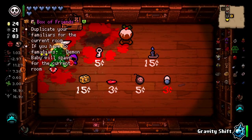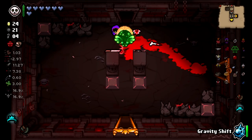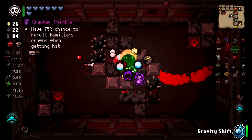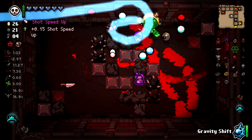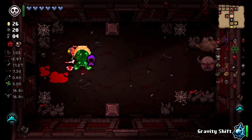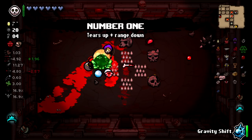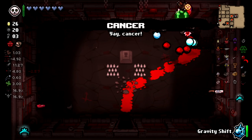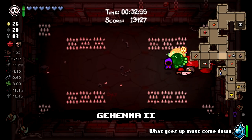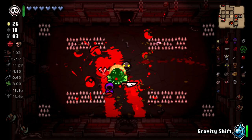We would just need to find one more Spin Down Die shard — that's unlikely but not impossible. I'll spin down Monstrance to Immaculate Heart. Then bomb the donation machine just for kicks and giggles. This is not going to give me enough money to gravity shift and get something, so let's collect a little more money. I want to get up to 30 cents and then we'll go for the gravity shift.